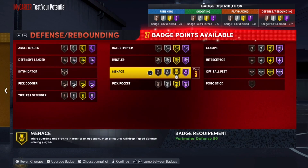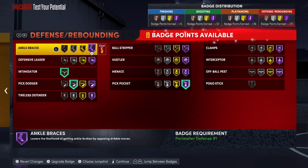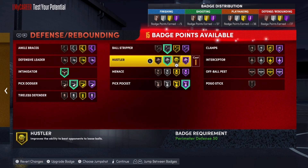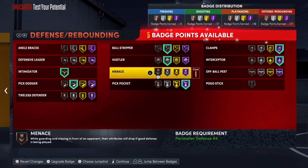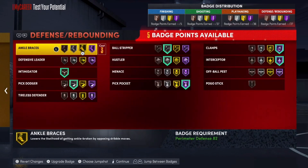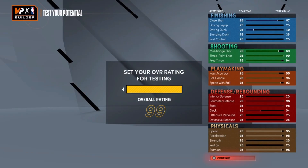For defense badges: Pickpocket up, Pick Dodger to silver, Intimidator up, Ball Stripper to silver, Hustler to silver, Interceptor up, Clamps all the way up. Angle Braces is key — if you feel sluggish and like you're getting stunned, Angle Braces is a top badge this year. This is the full badge layout — the demigod meta build after the latest patch.